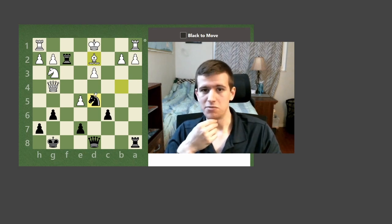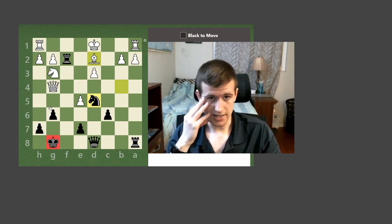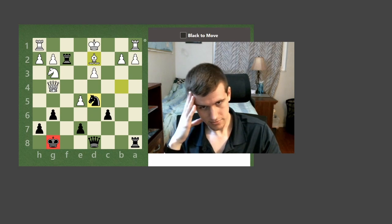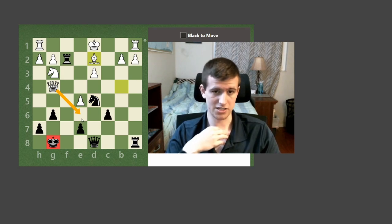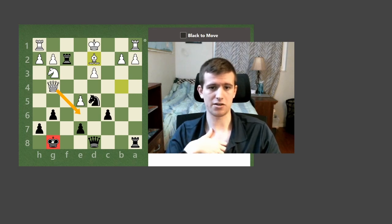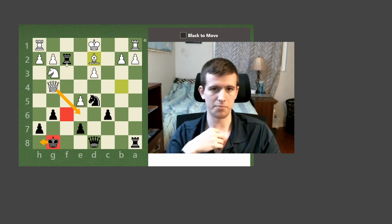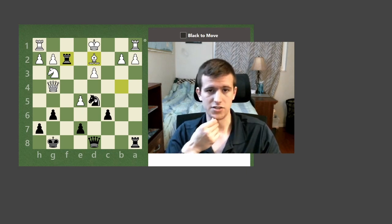One last thing before I go calculate some of these lines: I want to take a look at my own king safety. White does have a check here. If I don't give a check to my opponent, will white be able to give a perpetual check or keep on checking me? Queen e6, king h8 — and I've got f6 covered, and there's no other check. So black doesn't necessarily have to put their opponent in check to solve this one.